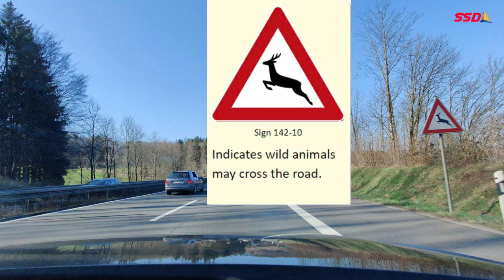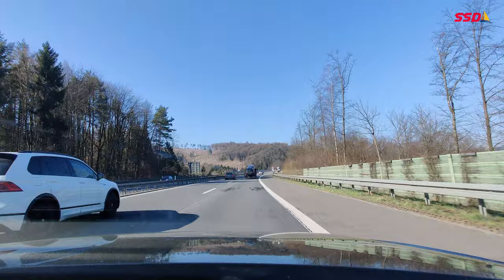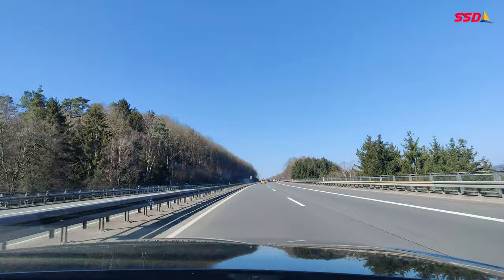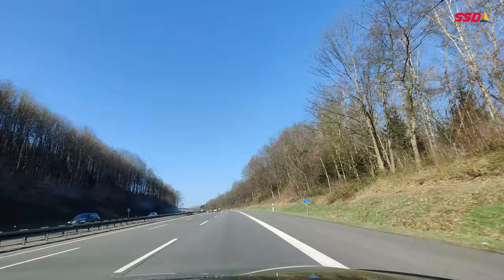Here is another warning sign which indicates that wild animals might cross the road. I would like to overtake now — I put the indicator to the left, check the blind spots, then change the lane. My overtaking is finished, so I change back to the right lane, putting the indicator and checking the blind spots.